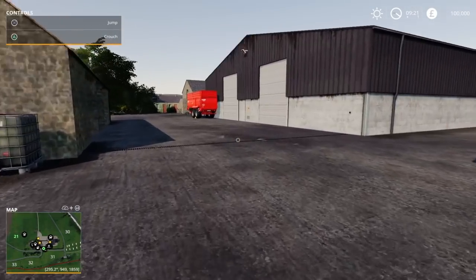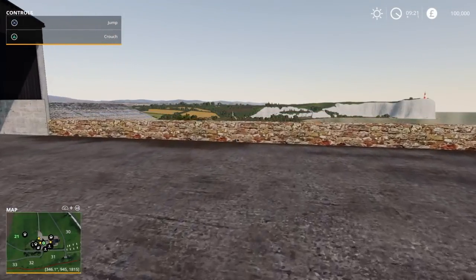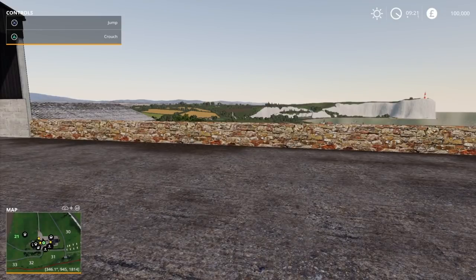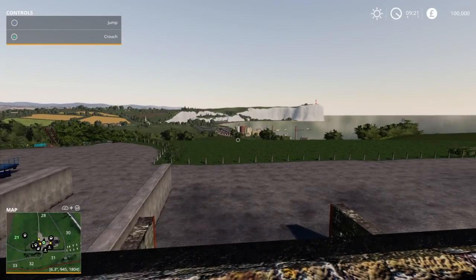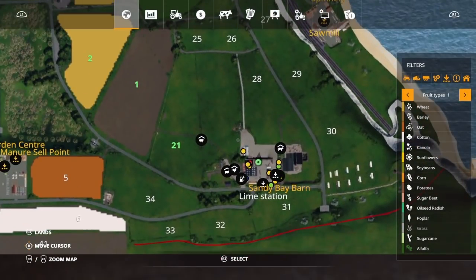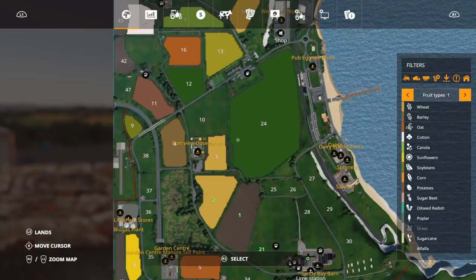My plan is to get animals. My go-to to start off with is always chickens, then sheep, then pigs, then cows. But I haven't seen an area for pigs at the Sandy Bay Barn, so I think I'll start off with chickens, then get sheep and cows — I do want to have all three. And obviously crops will be very important so we can feed them. For the animals we're going to need many grass fields, and luckily down in the bottom there are grass fields everywhere. We'll slowly start spreading out across the map for more crop fields so we can sell and get some money.